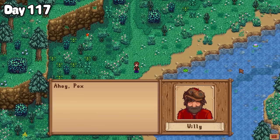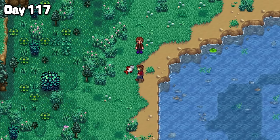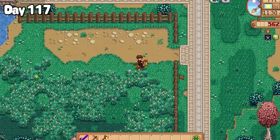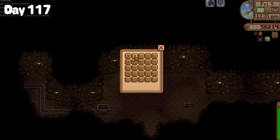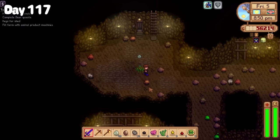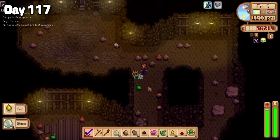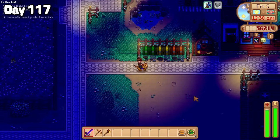Heading south to the Cindersap Forest, I found Willy who slapped a big old king salmon on the ground — he didn't really say that, but I do like a bit of competition. However I still had a lot of time left in the day and decided a good use of my time would be spent back in the mines grinding away at this prismatic slime quest. Yet despite my best efforts, it just wasn't happening. Even completing the slime monster slayer goal couldn't lift my spirits. So defeated, I headed back home for the night.